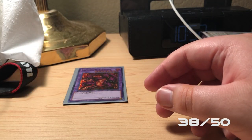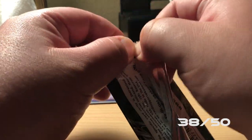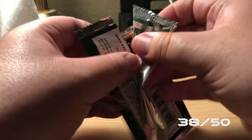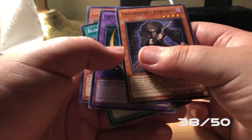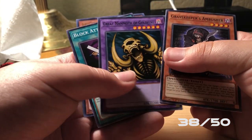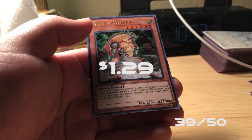I'm out of Yu-Gi-Oh sized sleeves, so this is what I have to do for right now — before I got these I did not have any sleeves, sadly. Gravekeeper's Ambusher, Great Mammoth of Goldfine, Block Deck, and a Desert Twister.